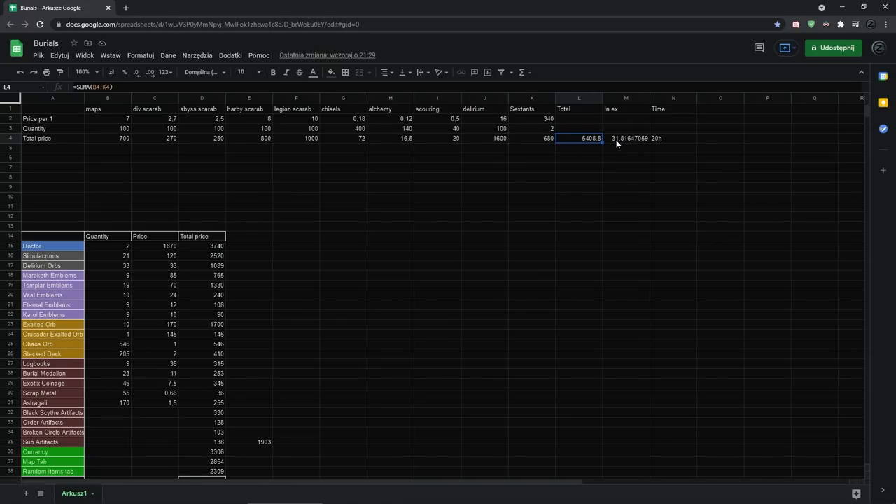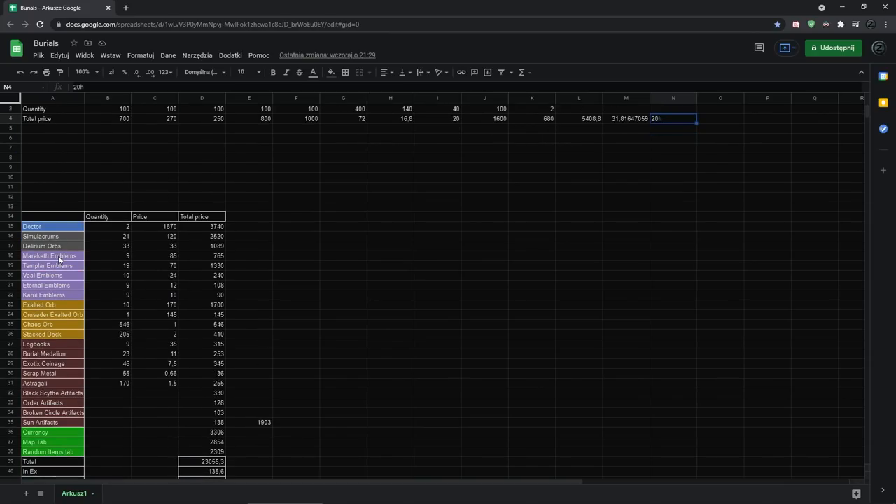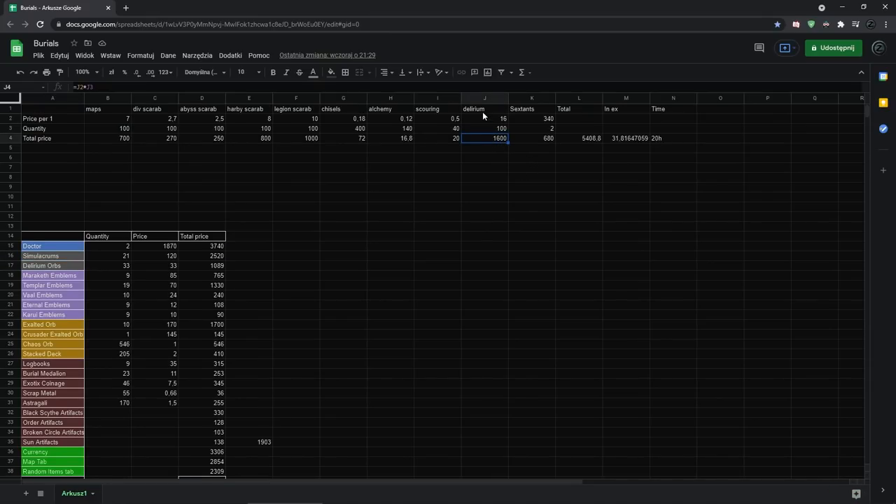In total I spent 5,400 chaos, which is 31 exalts, and it took me 20 hours — almost a full day. The two Doctors account for 3,700 chaos of profit. The delirium cost was 1,600c and the simulacrum and delirium rewards easily paid for it. I made quite a lot of profit, and this doesn't even include all the currency and monster drops that weren't tracked separately.